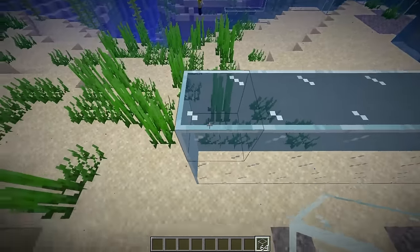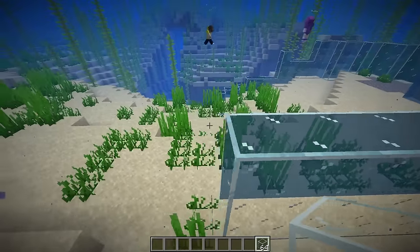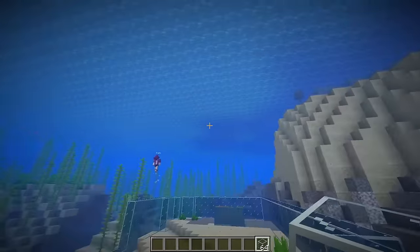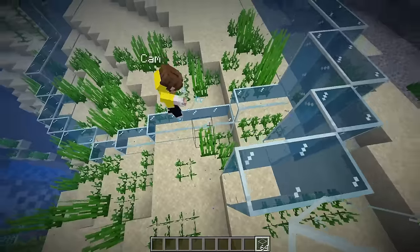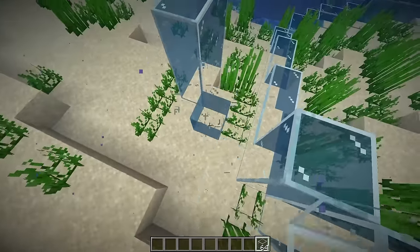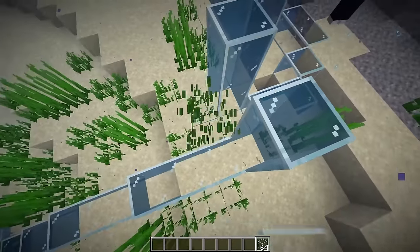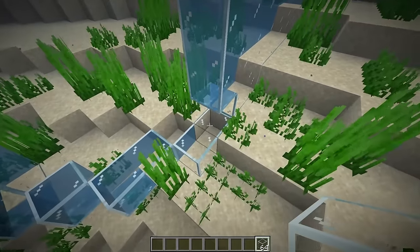Wouldn't it be cool to see fish and dolphins swimming around mid-gaming, with a giant whale above you? We're in shallow water so maybe just a dolphin. I think we've got this wall misaligned - let me break this wall and round it off right here. Boom, there we go. Now we just have to raise up the walls.